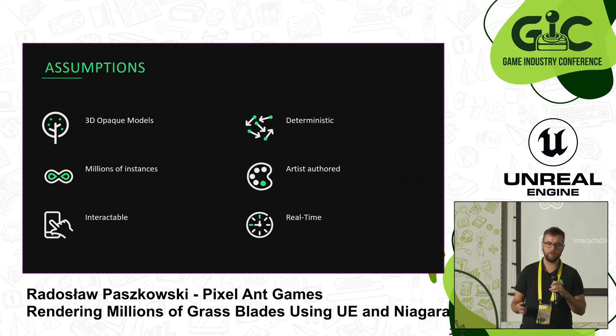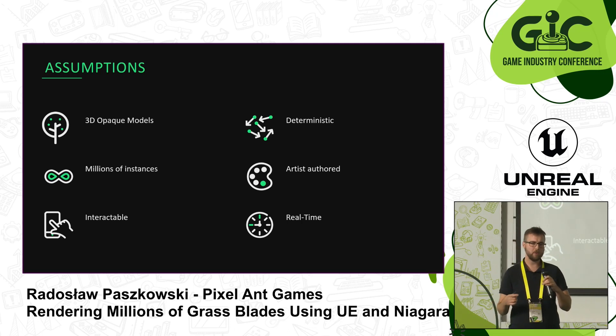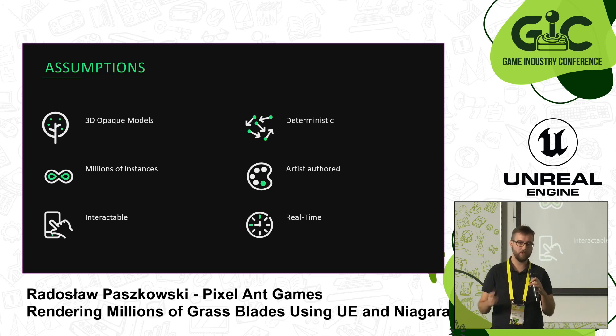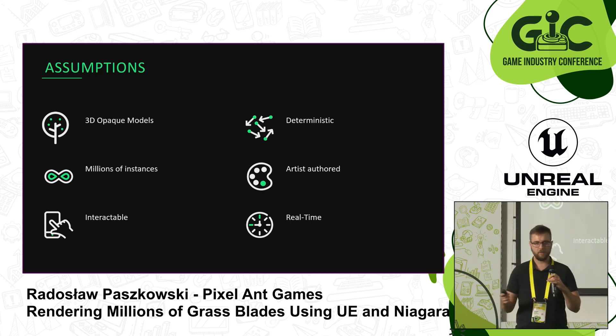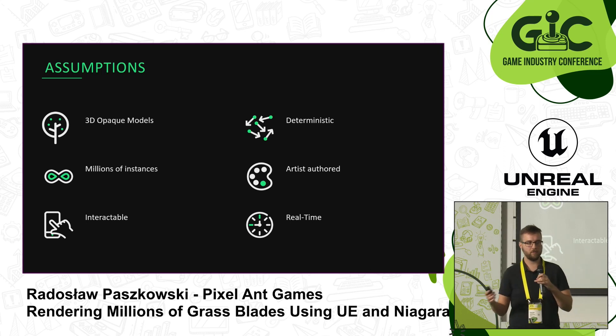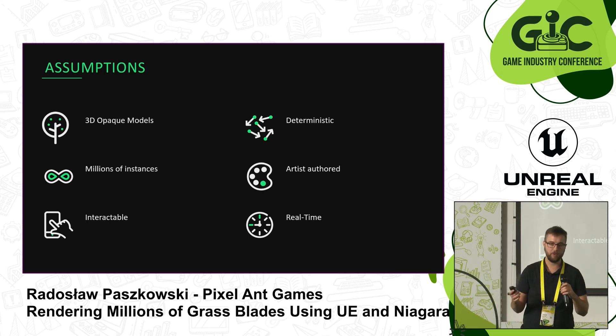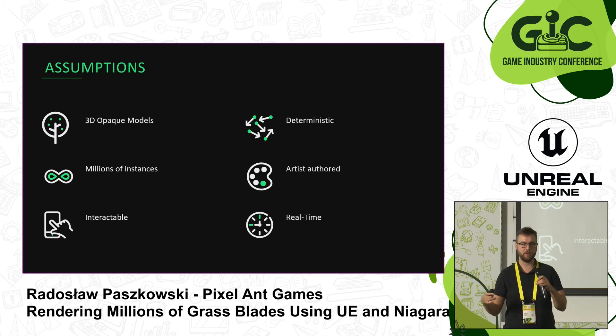There are a couple of assumptions for this new technique. First, grass should be full 3D opaque models so we don't have to worry about transparency, sorting, or overdraw — though we need a lot more instances compared to the previous technique. Second, we want the grass to be interactable with the player, wind, and other entities. Third, we want it to be deterministic so the grass still looks correct as you move around, since the system works with the player at the center and grass rendered around them. Fourth, we want it to be artist-authored so artists can change the look and feel. And finally, it needs to run in real time.